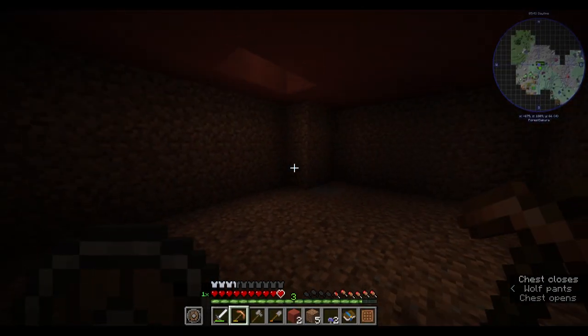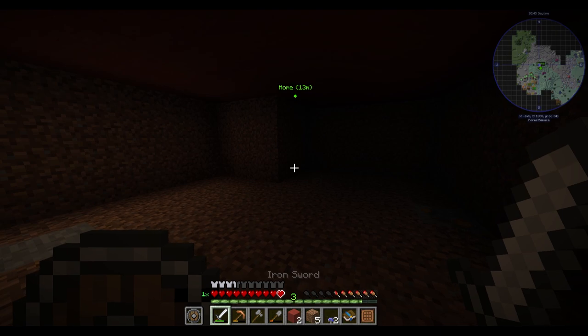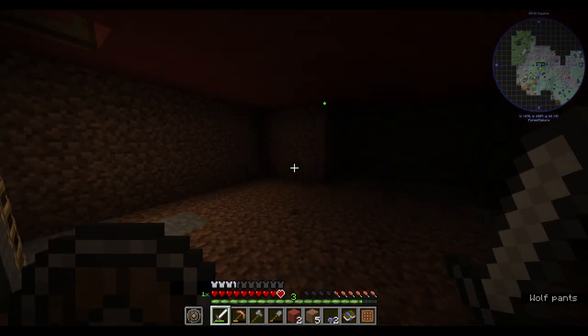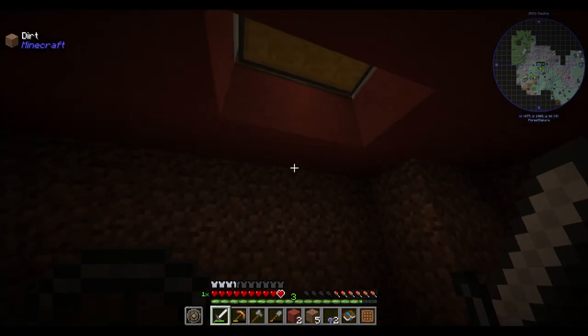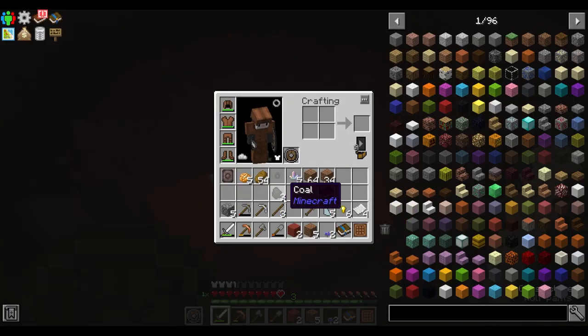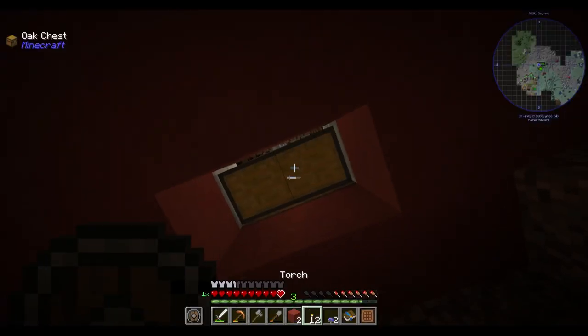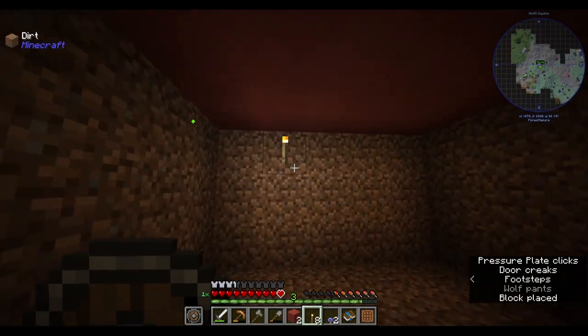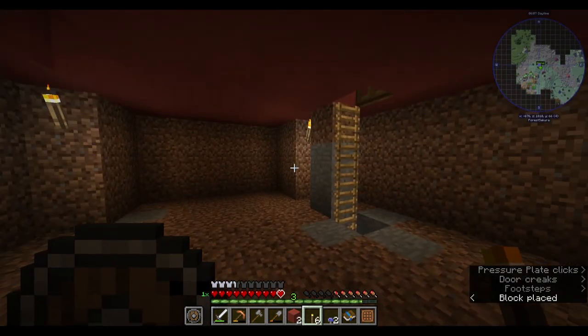Okay, we got the basic setup done. This is gonna be our storage room. It's not a huge room, but we can easily fit a lot of chests here. Let me light the place up before mobs start spawning — that's a really important step. I don't want to be fighting. That should be enough.